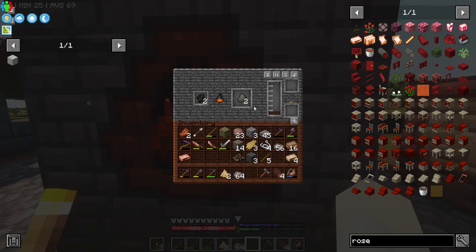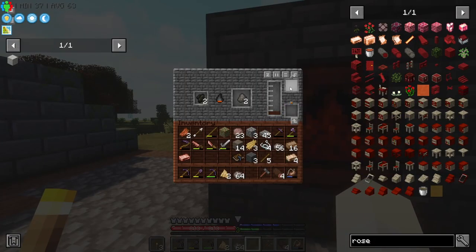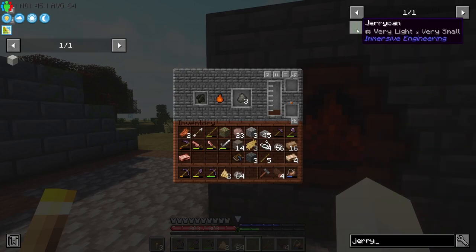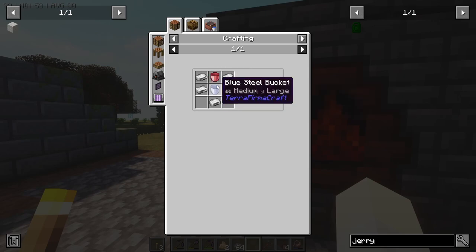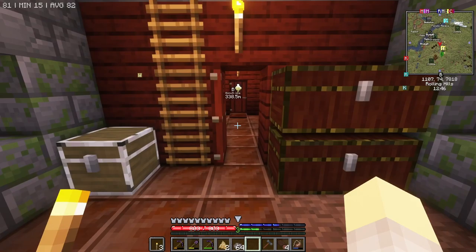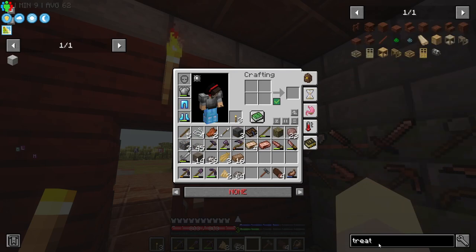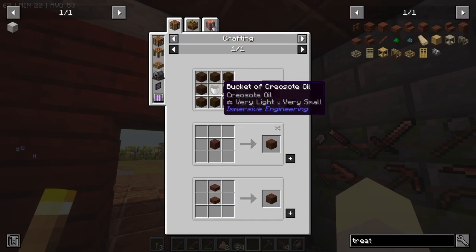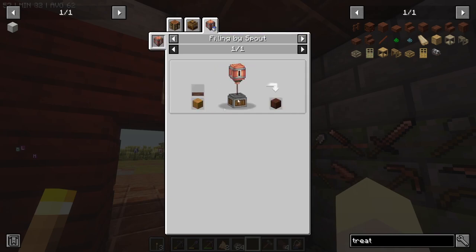Now in order to get this creosote out of here, normally you put buckets in. There's a jerry can that holds multiple buckets, but we need red steel and blue steel to make buckets, so buckets are out of the question right now. We can use Create to extract creosote onto wood to make treated lumber. The normal recipe uses a bucket surrounded by planks to get treated wood planks, but instead we can put planks under a spout and we'll get treated wood planks.